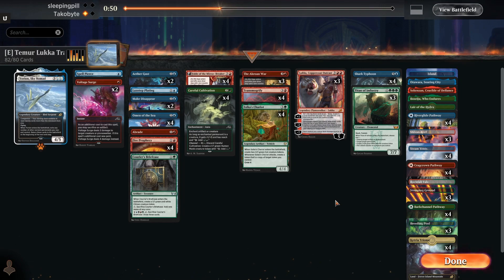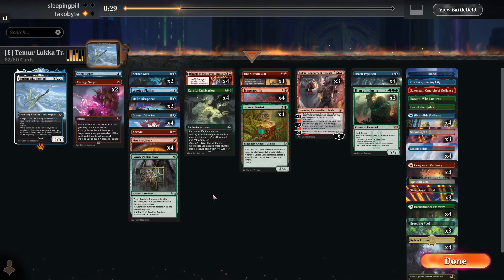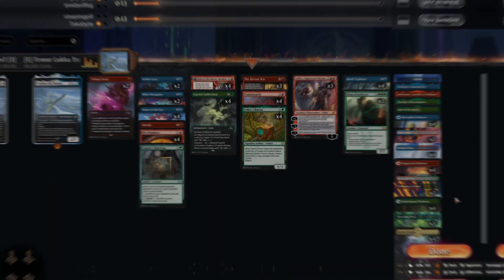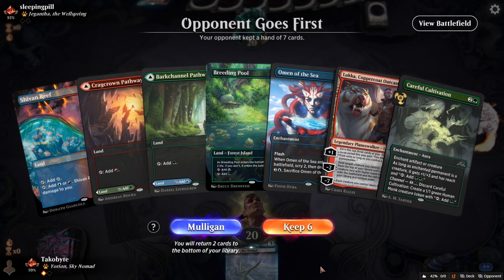Shark Typhoon seems really good. I don't think we're cutting Shark Typhoon because it doesn't look like they have any flyers. I'll just cut a Spell Pierce, cut a Lazotab Plating. One land — Mulligan. Keep.